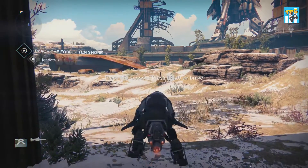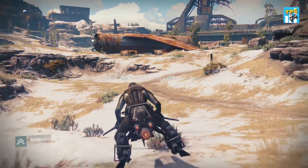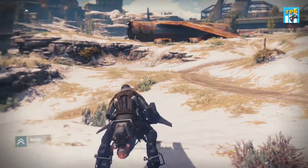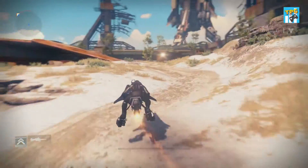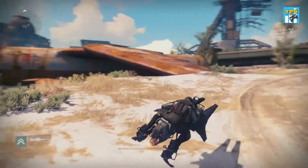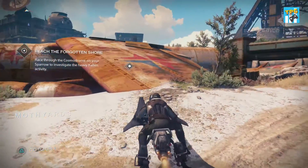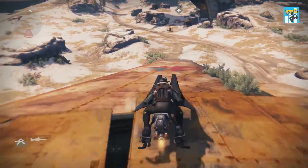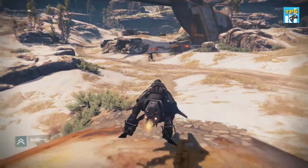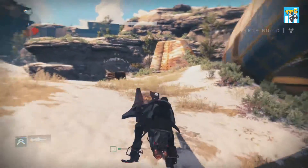Alright, summon vehicle — hold down the square button and boom! So L2 is to boost, R2 is to brake — that's kind of on opposite sides. I wish R2 was boost, that'd be better. Let's go, let's get a jump. Let's see if we can run this guy over — oh, get over here! One hit kill!